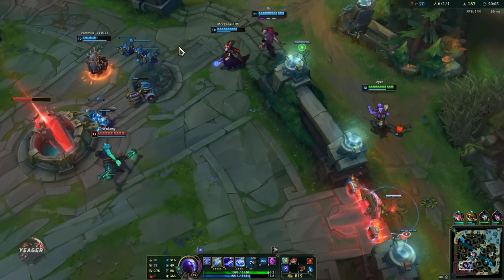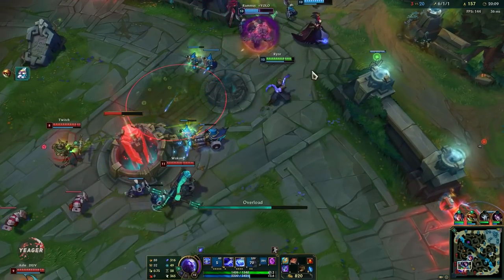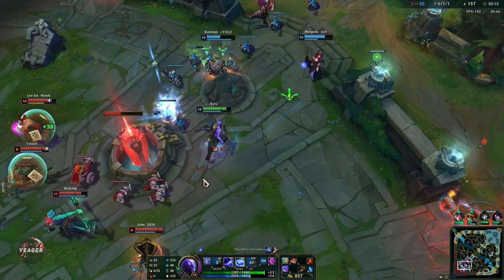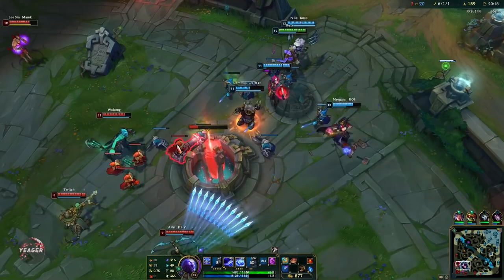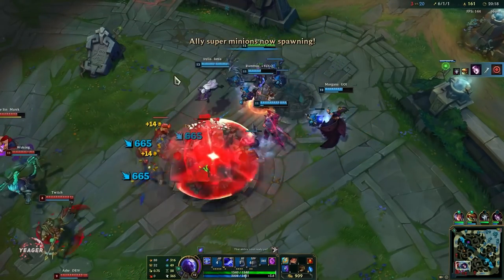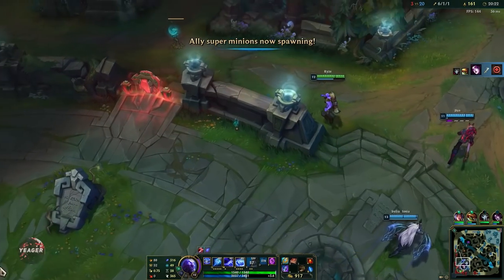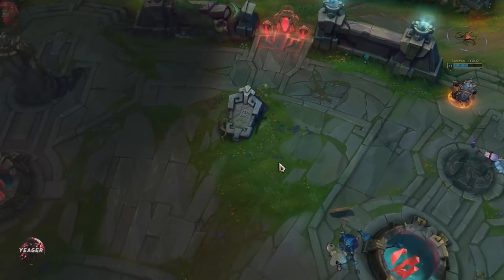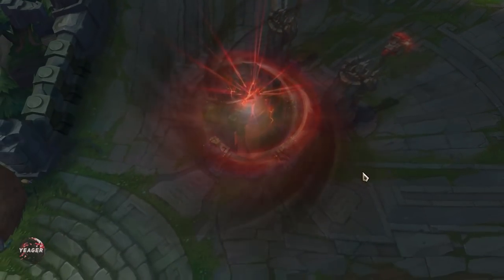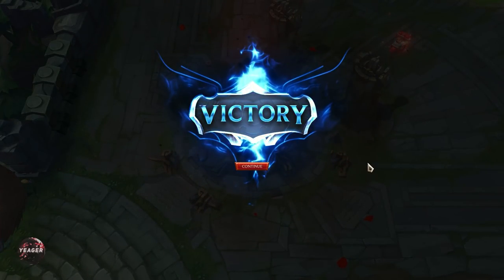I cannot really flash on Akali when she has her W up because Ryze's damage is targeted — only his Q is a skill shot, otherwise his damage is targeted. So if you cannot target them you can't really damage them. Alright, got the inhibitor — we want to go to the side lanes now. They did FF, so that was the Ryze guide guys! I hope this was helpful, thank you so much for watching and see you guys in the next video.